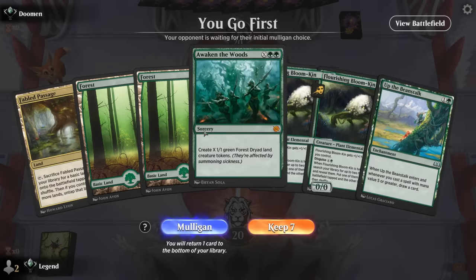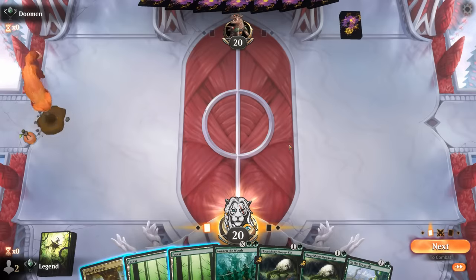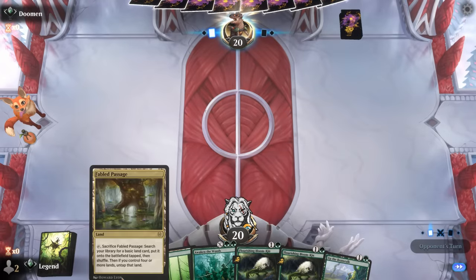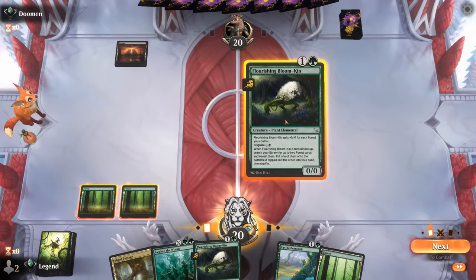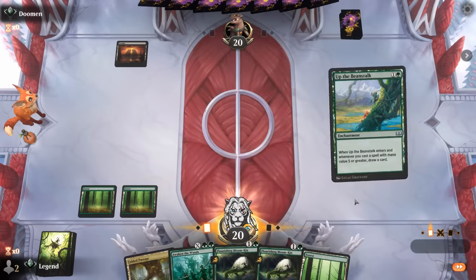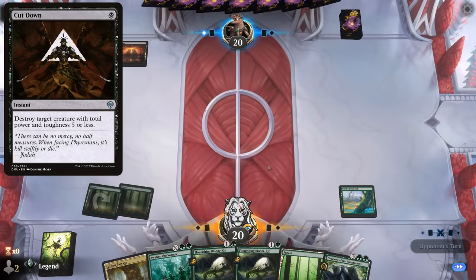We're on the play — our hand has potential. Do we hang on to Fabled Passage given we have so many two-drops? I think it's fine since either we draw lands and it's untapped anyway, or we'll play it turn three alongside another two-drop. Against turn-one Swamp, it's reasonable to wait on Bloomkin until it survives Cut Down, and play it as at least a 3/3.